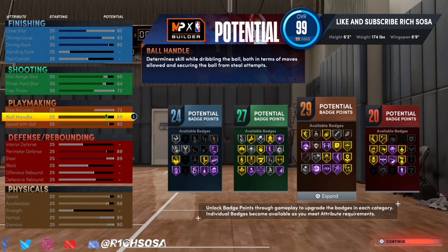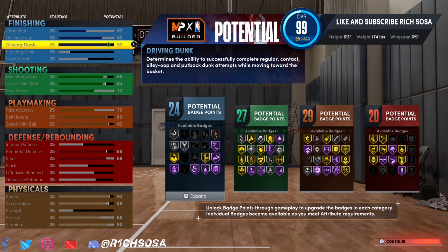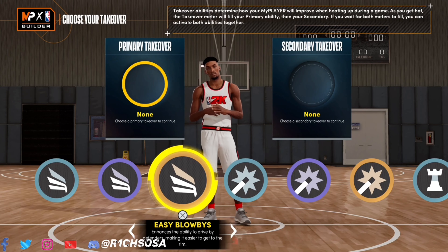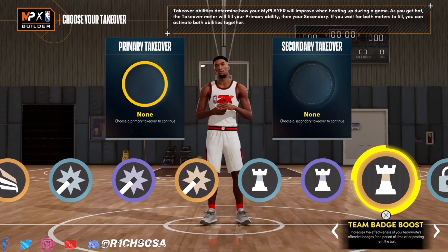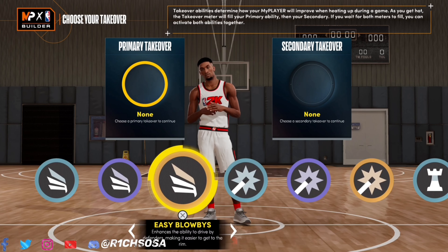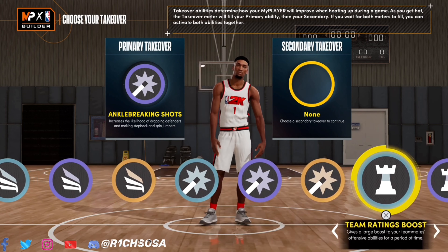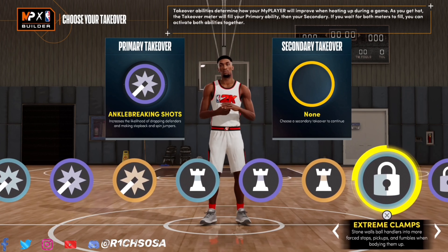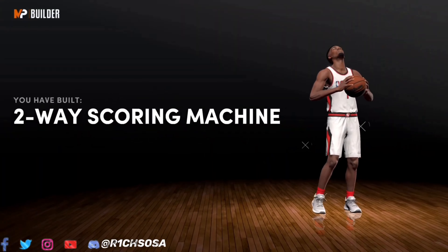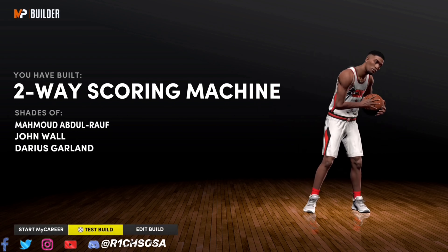For the physicals: max out speed, 88 acceleration, 80 vertical, and a 90 stamina. This is pretty much what the setup looks like. If you feel like changing anything, do it after we get the build name together. For the takeovers: lockdown, playmaking, shot creating, and most importantly slashing — all really good options. For the first takeover, I'm going with shot creating to break ankles. For the second, I'm going with lockdown. We have made the Two-Way Scoring Machine — this build really reminds me of Ja Morant.